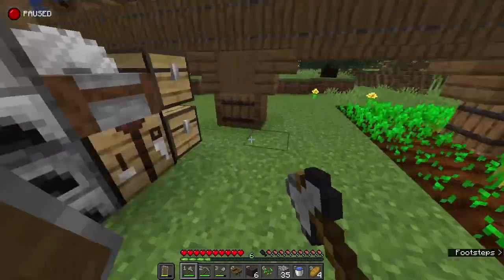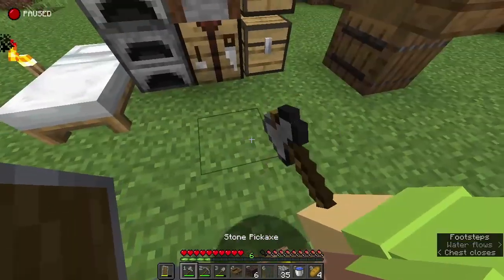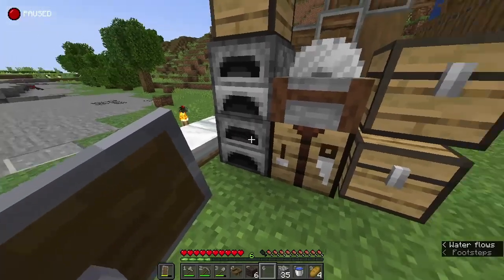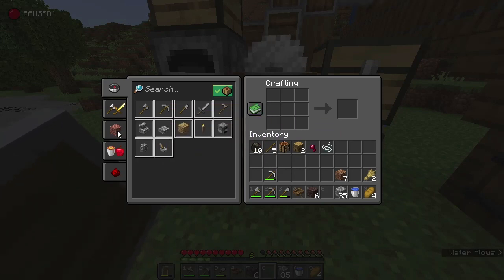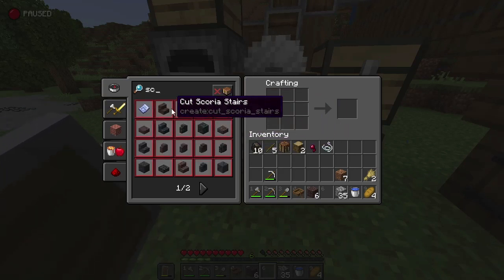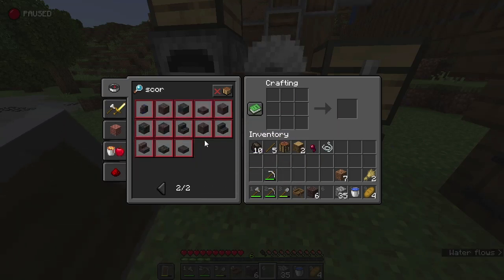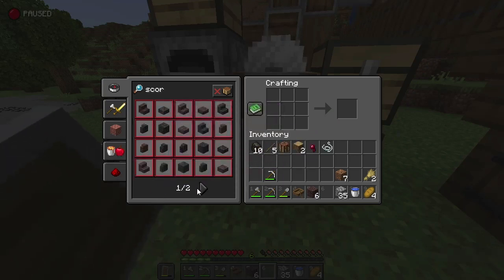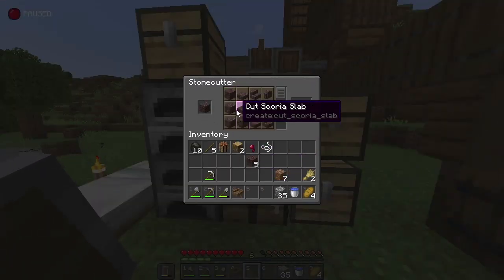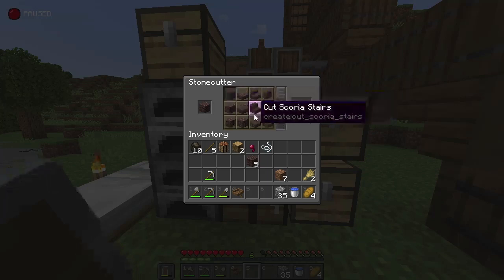All I managed to get from that trip was some Scoria. What do I do with it — do I smelt it? I think if you smelt it you get the darker one — Scorchier. Oh, that's cool. I can cut it, I can make it into layered and pillars and stuff. Alright, cool.